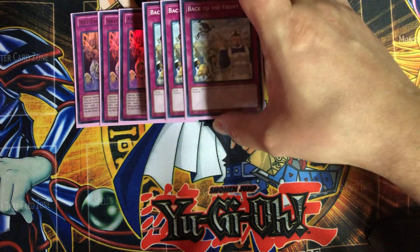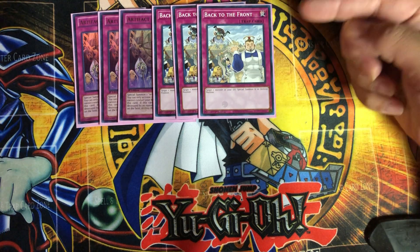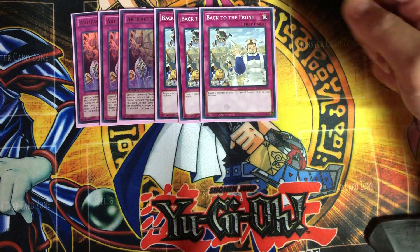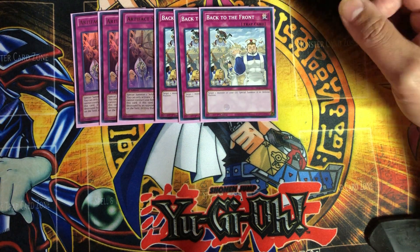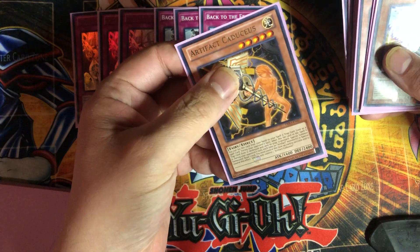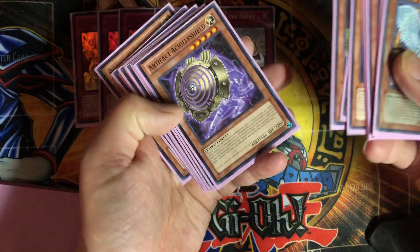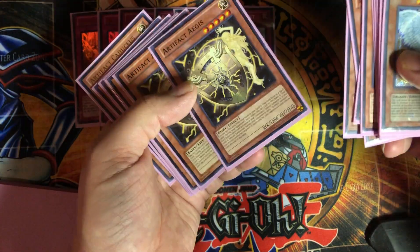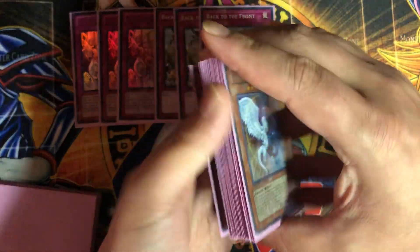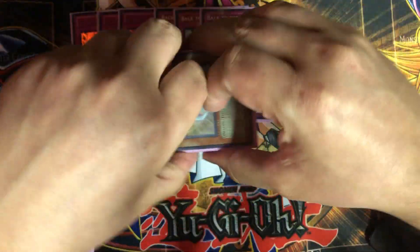Next I'm playing three Back to the Front. Originally I was playing Call of the Haunted, but then I realized Back to the Front is so much better. You target one monster in your graveyard and special summon it in defense position. It's good because you can grab your draw card guy — he's 2400 defense, so putting him in defense is pretty good. You can also grab your Aegis, the 2500 defender, to stop your opponent from being able to destroy. And of course if you have your draw card out, you get to draw a card every time you special summon from the graveyard.